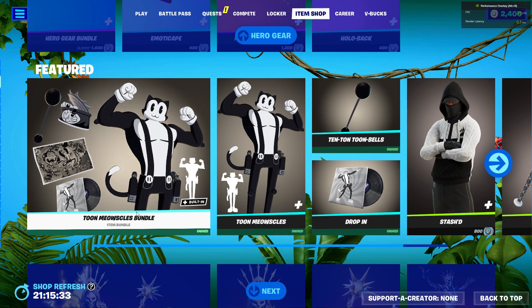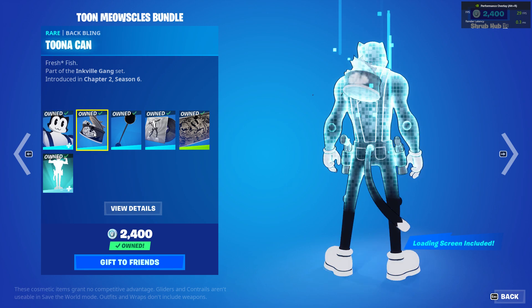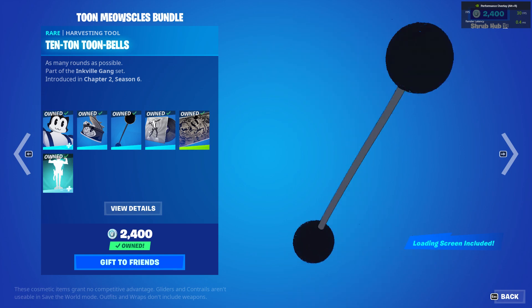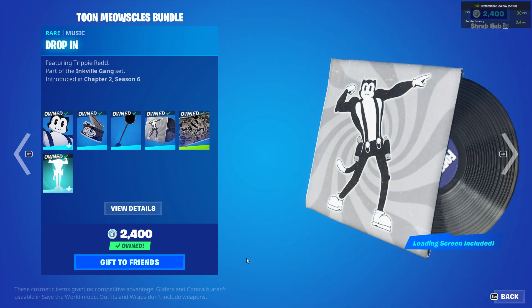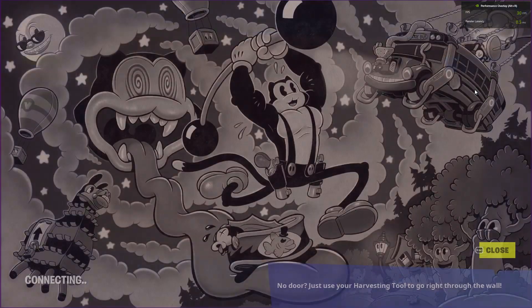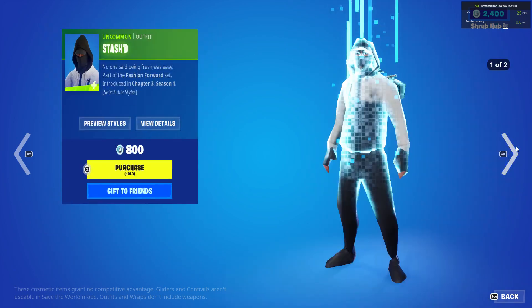Then we have the Feature Sting with the Two Meow Stools bundle. The Two Meow Stools from Chapter 2 Six with the Tunic Hand Backblade. We have the Ten Tongue Bells from Chapter 6, the Drop In from Chapter 2 Six, the Fantastic Cat Loans from Chapter 2 Six, and the Squash from Chapter 6 — also on top of the two.